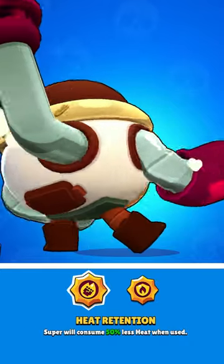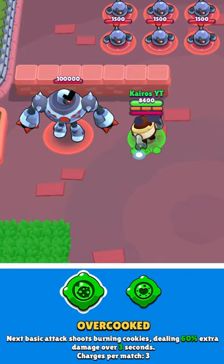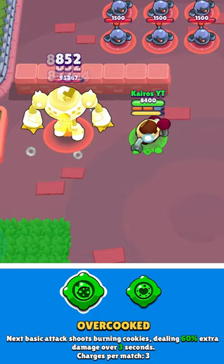These are Pearl's gadgets, star powers, and hypercharge. Pearl's first gadget is Overcooked. This makes it so that her next attack will actually add burning damage to any person that gets hit by it.